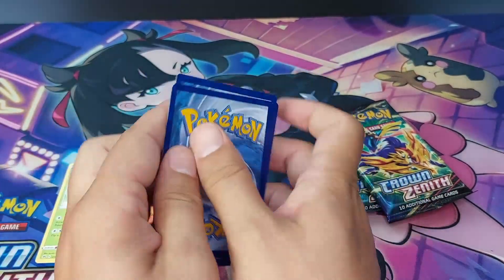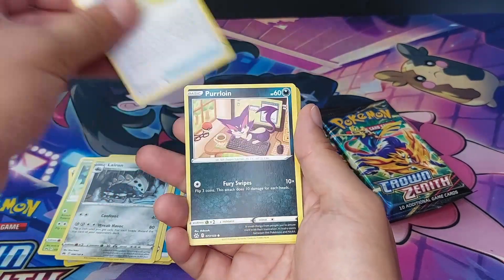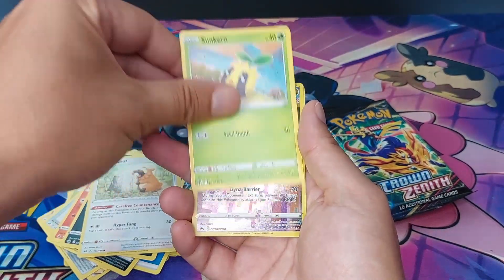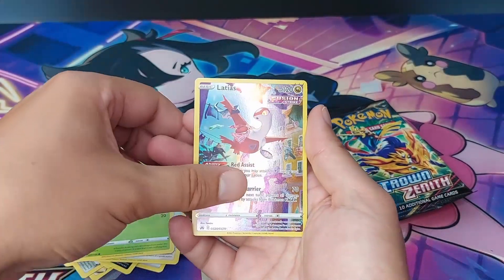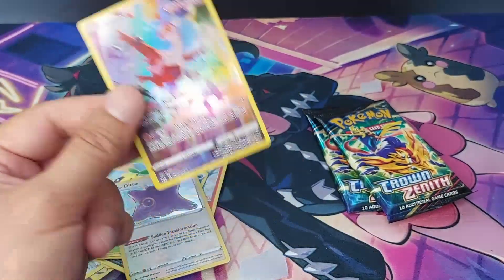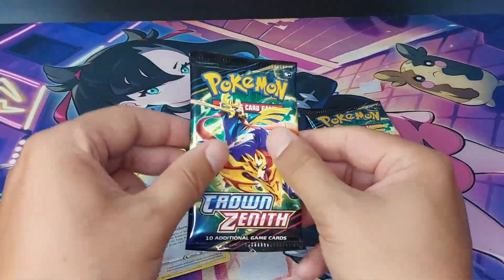Second pack — four to the front. We have Water Energy, Frenzied Sino, Lairon, Rare Candy, Purrloin, Salandit, Koffing, Beedrill, Sunkern. We have a Latias Galerian Gallery and a Ditto holographic — cool! I'm gonna sleeve up the Latias. Nice, finally a hit!